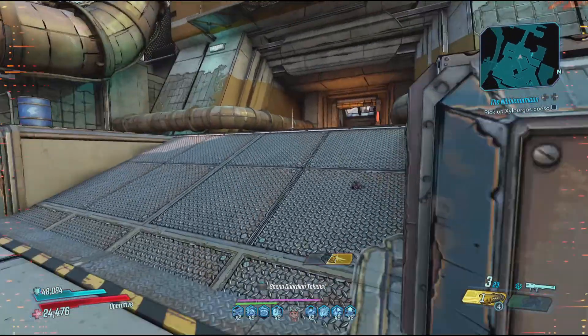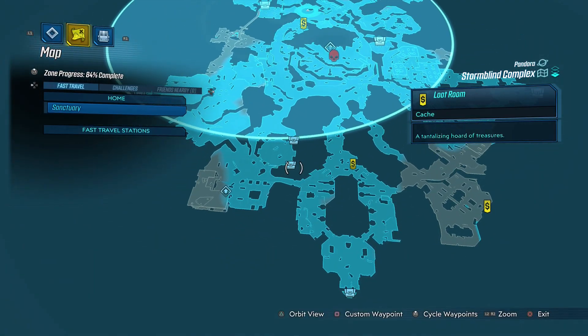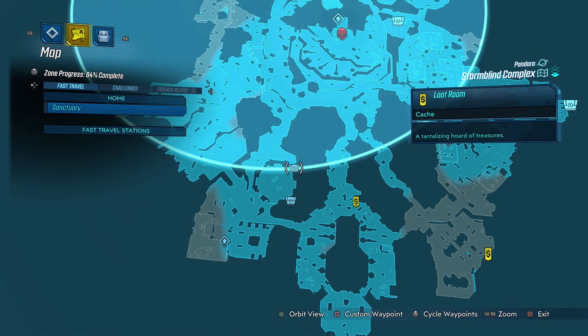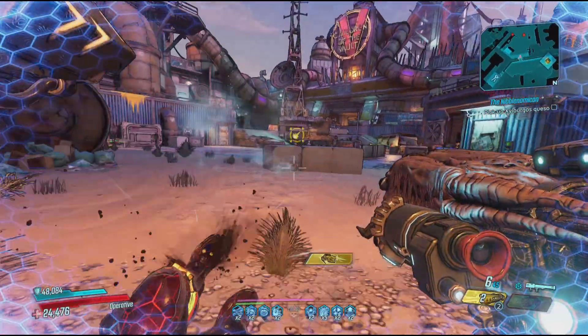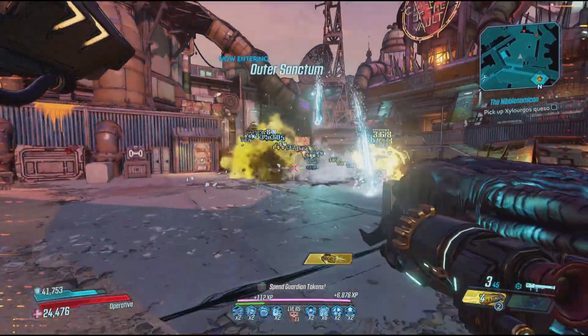Bringing up the rear is the Toboggan, an artifact that has an increased chance to drop from these chests, but I generally find going straight to the Heavyweight Harker fight is the quickest method. The Toboggan, like I said in the intro, is similar to the Snowdrift prefix which you can find on base game artifacts, but it goes beyond that.